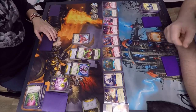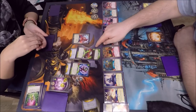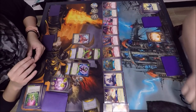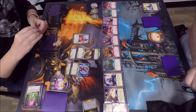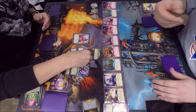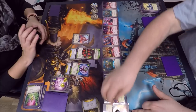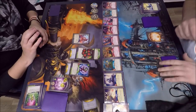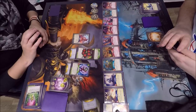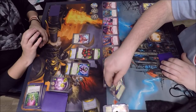Lord Golgotha is now a seven-four — kind of gross — and he's throwing damage to the neighbors of the creature he's fighting. Lord Golgotha fights the Dominator: he deals seven but only six gets through because of the one armor. The Dominator hits back for nine, but four is blocked from armor, so Lord Golgotha takes five damage. Oh wait — plus one from Gray Monk — so he's actually a seven-five.